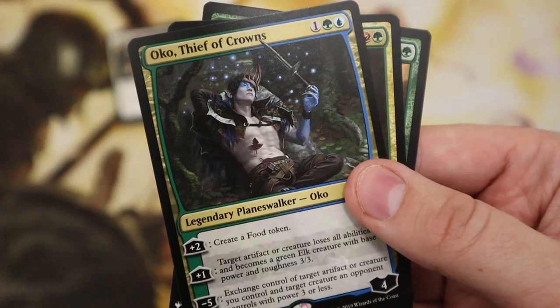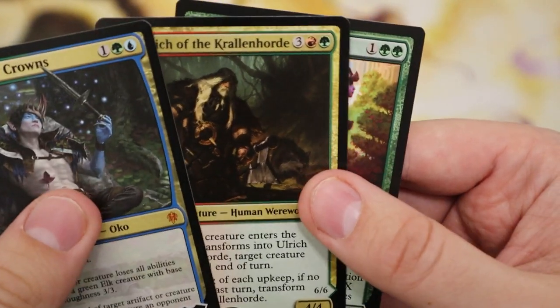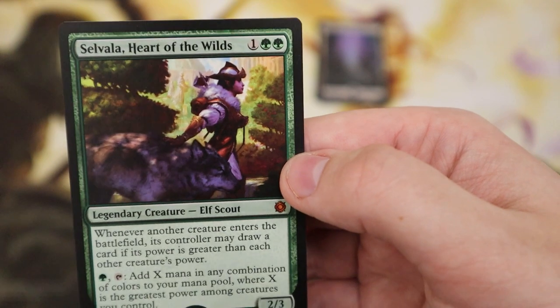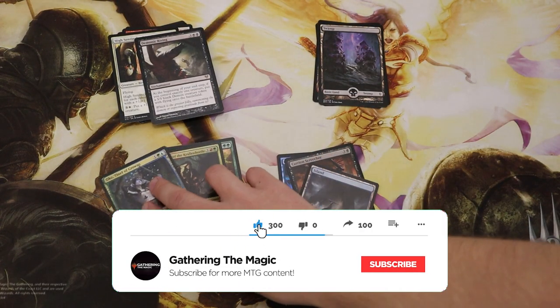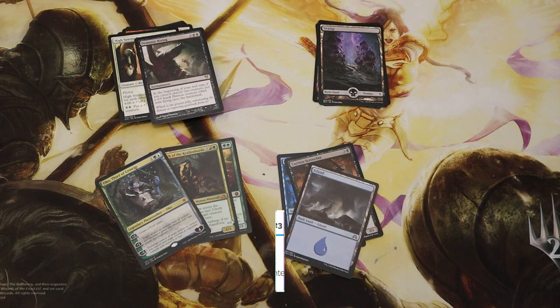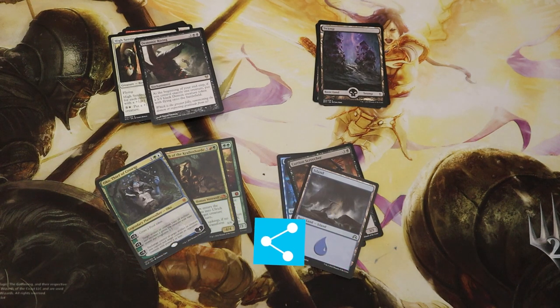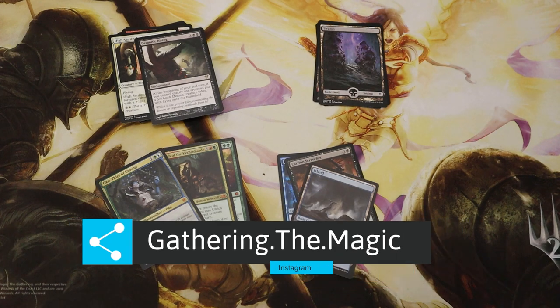I won't flip through all the rares because there's quite a lot, but let's go through the mythics to see what we've got. We've got a nice little Oko, we've got Ulrich of the Crawling Horde, and we've got Selvala Heart of the Wilds — incredible! Thank you for watching, please do like and hit that subscribe button for more future content. Zendikar Rising is coming out soon so lots of openings to look forward to. For now, I'm all tapped out — until next time, see you later!